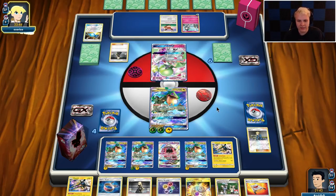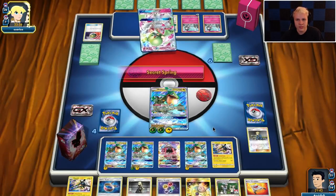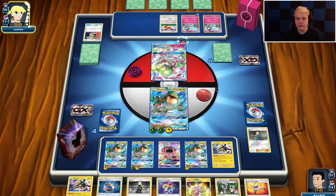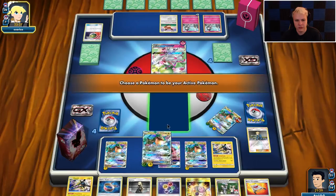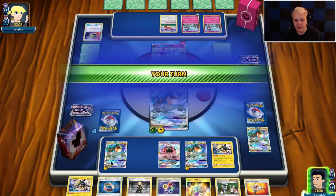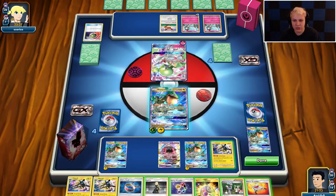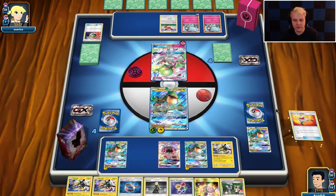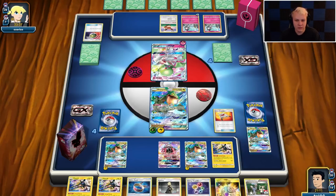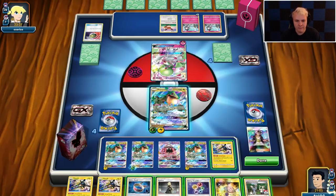We can Stretcher for Rayquaza back, and then get one more energy, and play — that works. It turns out the Grass energy was just sitting in the back, and we only prized two Lightning energy. We might pull a Lightning — oh, we pull our City! Now we're just good to go. Before I was a little unsure because Gardevoir can be pretty tough. We don't have enough energy yet for the knockout — we'd need to Stretcher for Rayquaza. He doesn't have the Fairy energy yet, but there it is — he got the Fairy energy.